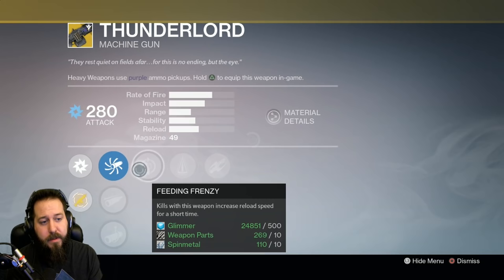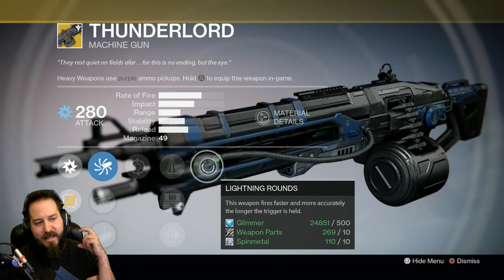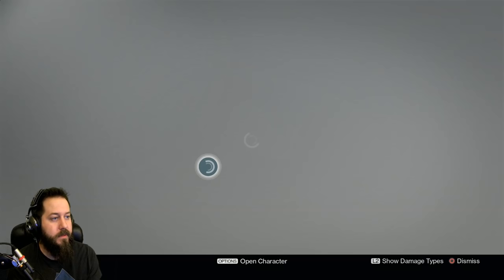Finally, we've got the Thunderlord, the heavy weapon machine gun with arc — the OG Thunderlord. Lightning rounds: this weapon fires faster and more accurately the longer the trigger is held. It also creates a lightning discharge. I believe it's either on kills or actual damage on enemies — it'll spark lightning to other enemies. It's a great heavy machine gun.